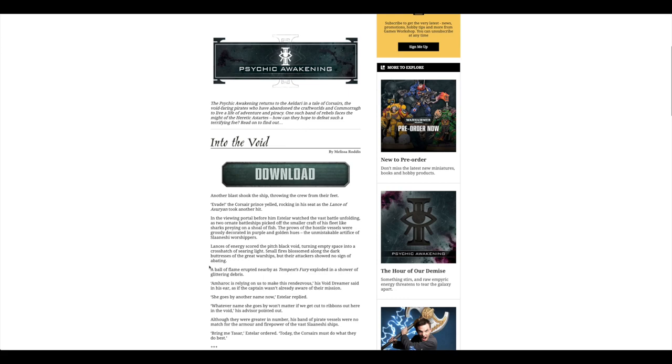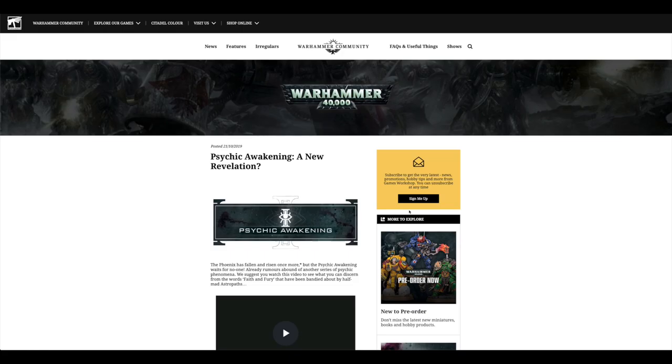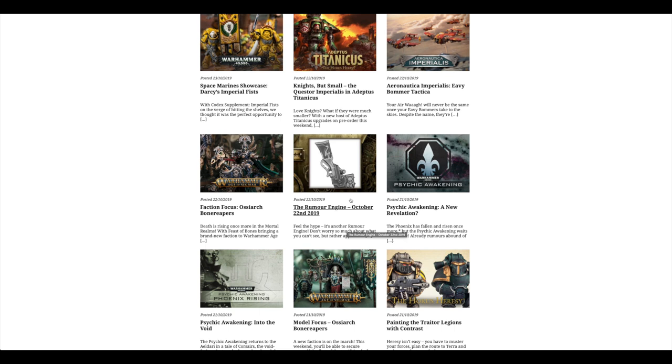There's a Phoenix Awakening short story called Into the Void that you can download. And Psychic Awakening: A New Revelation — I kind of think that symbol is sort of Sisters of Battle, so we'll see.